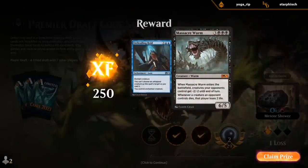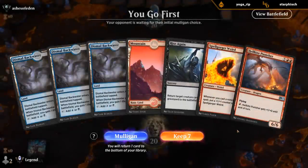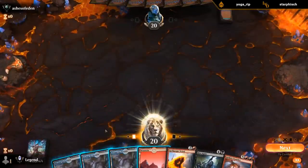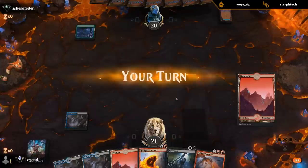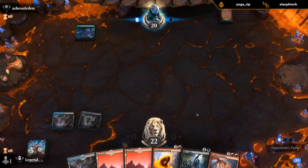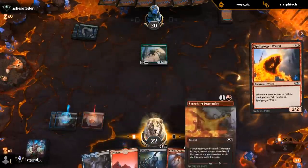Massacre Worm — not bad! We're on the play with a pretty slow hand. If we had a way of discarding the Punisher it would be a bit more exciting, but we do have a lot of removal at least, and mana will be okay. I think I still keep.